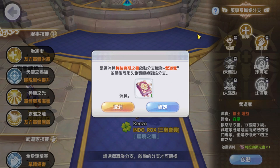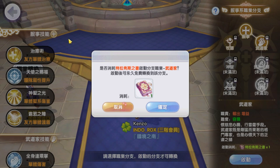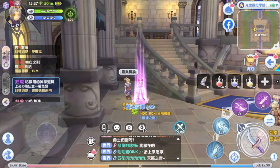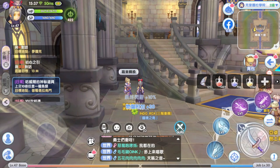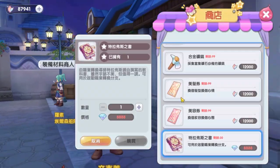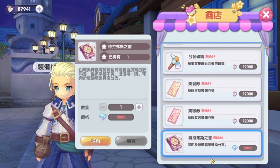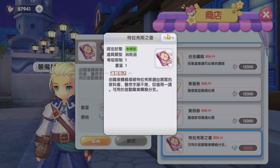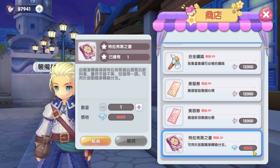The Book of Travers is given one free after completing the multi-job quest when you unlock the multi-job function. So for the first job switch, if you want to change job, it's free. To unlock more job classes, you need more Books of Travers. To get more, you can get them at the Crystal NPC at Alberta City. It costs 8,888 diamonds, which is around 90,000 to 100,000 crystals if you convert crystals into diamonds at the exchange market.